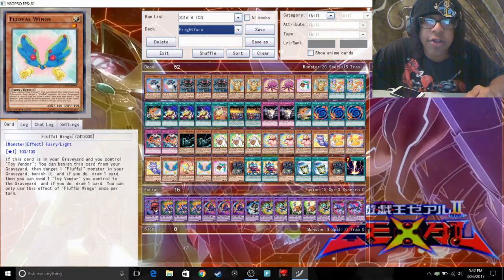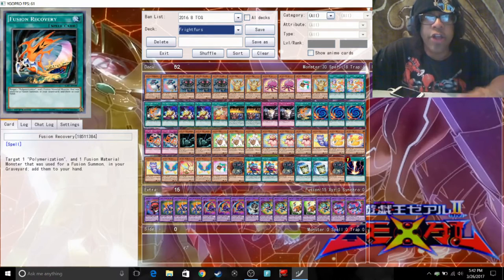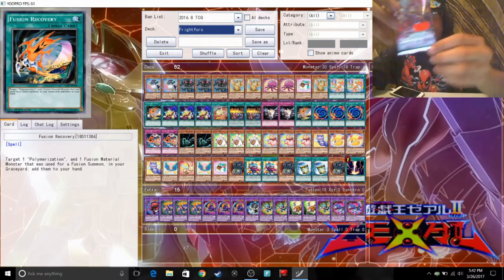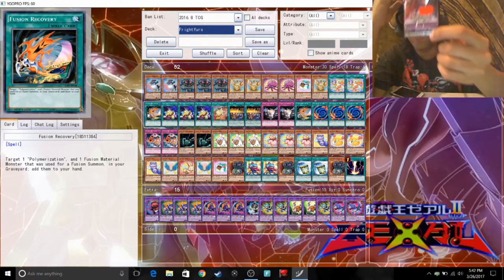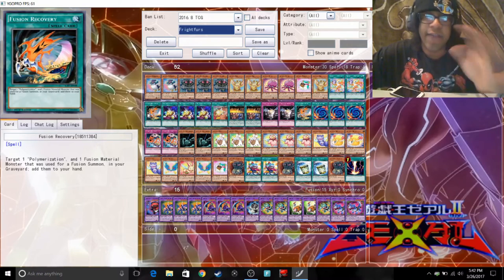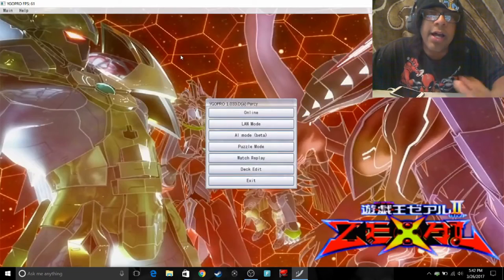Now if you want to run the Fright Fur deck, a lot of these cards — except I think Sabertooth — are in the new pack, Fusion Enforcers. It's currently about four dollars, so definitely pick yourself up a pack if you want to run Fright Furs.